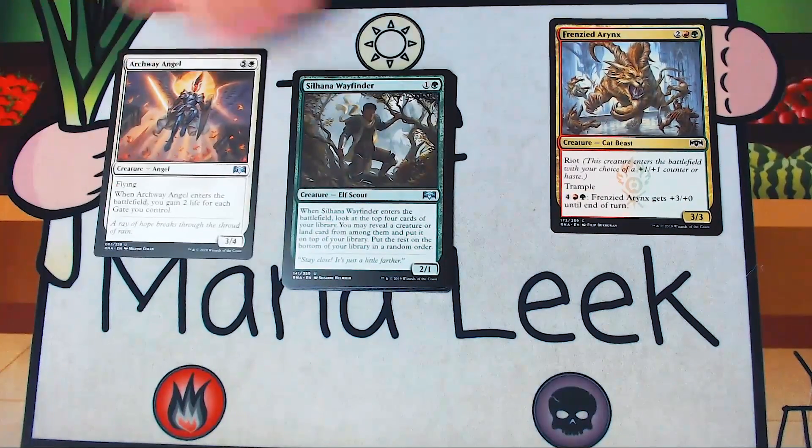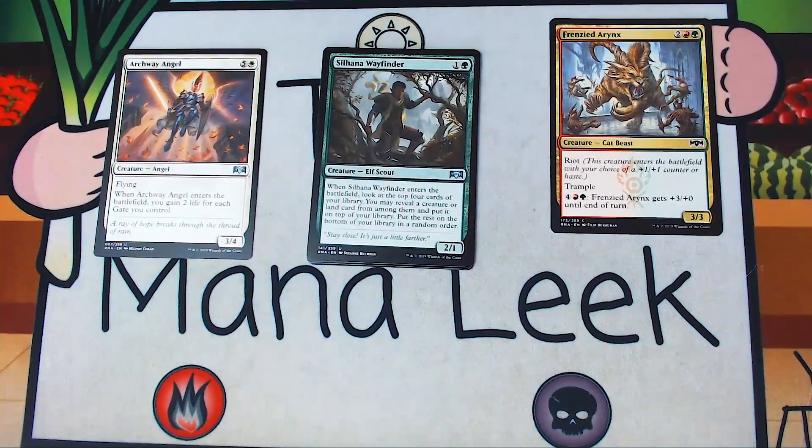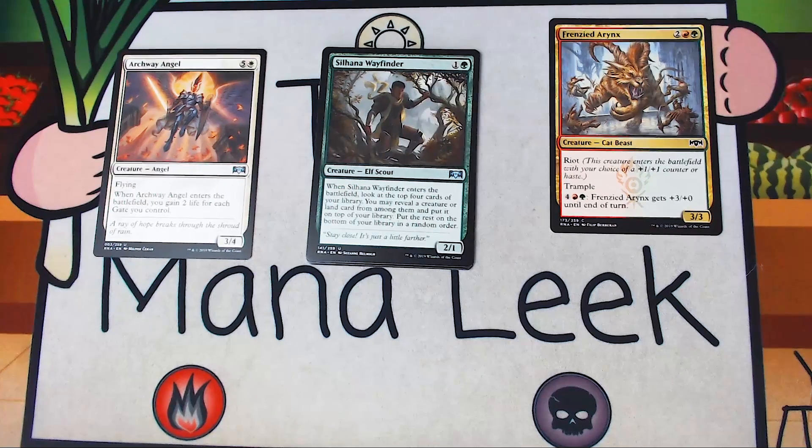Up next is Silhana Wayfinder — one and a green for a creature Elf Scout. It's a 2-1. When it ETBs, you look at the top four cards of your library, reveal a creature or land card from among them, put it on top, and the rest go to the bottom in random order. It's not quite scry 4, but it does help fix your curve or your land. It's a 2-1 for two, which can be relatively aggressive if you get it down on turn one in both green decks. This probably isn't as awful as I originally thought, but I don't think I'd ever first pick it.